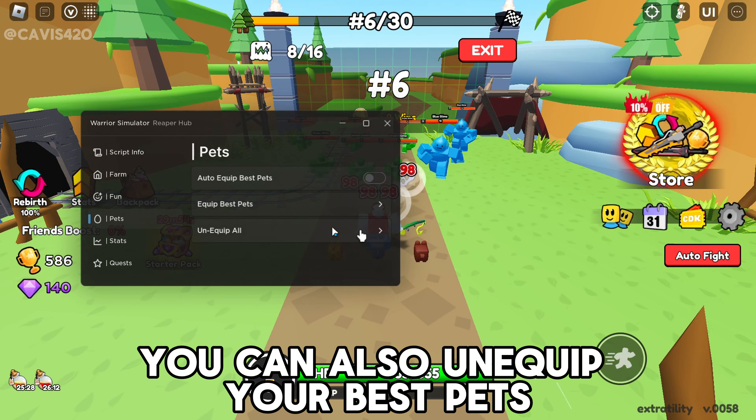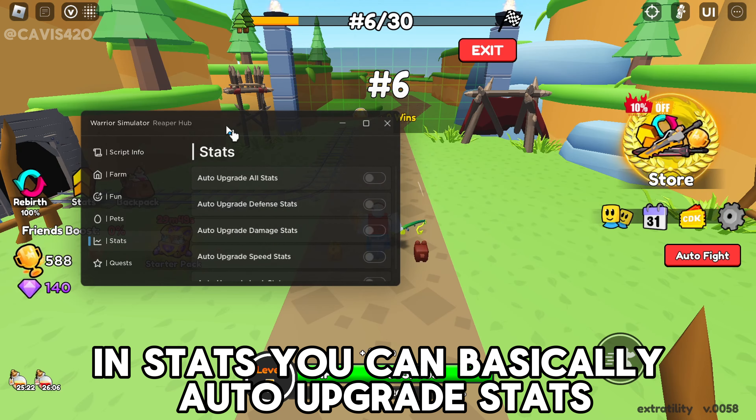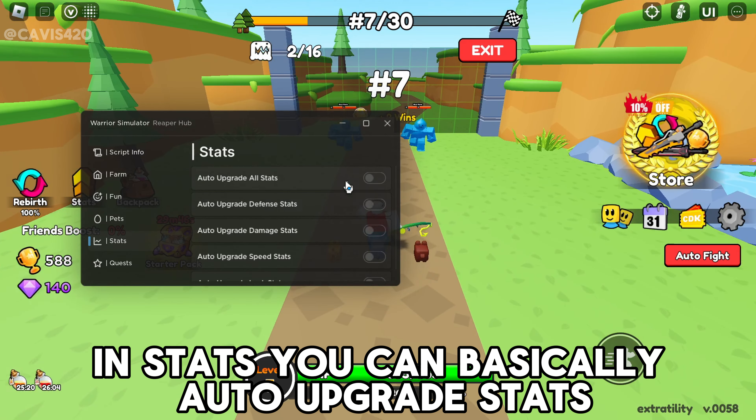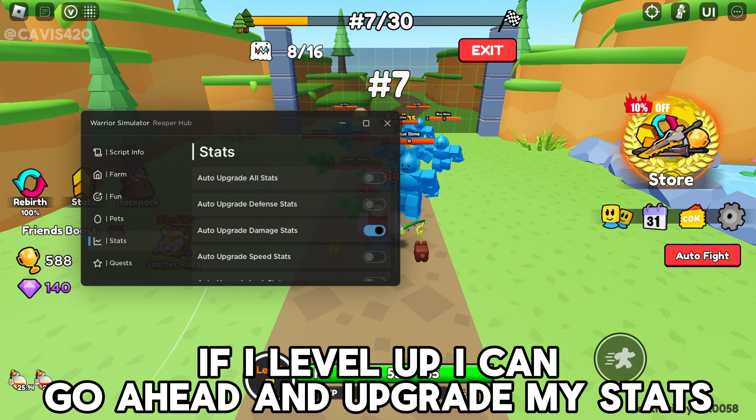You can auto equip your best pets, unequip your best pets, and equip them in stats. You can basically auto upgrade stats — for example, if I want to auto upgrade damage stats, when I level up I can go ahead and upgrade my stats.